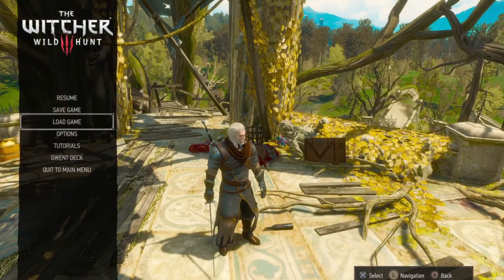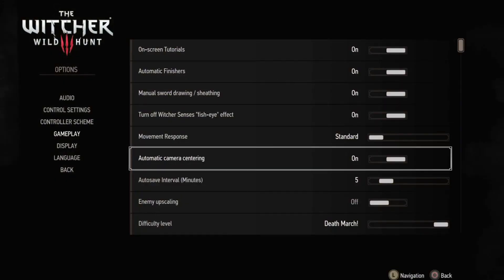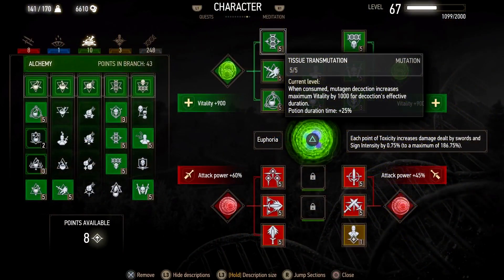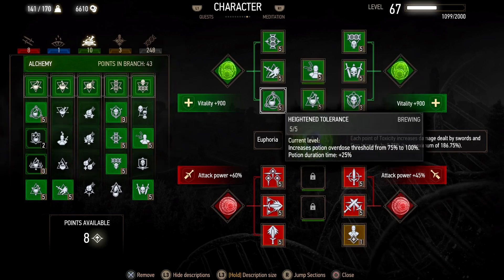Let's go ahead and show you the build. All the footage in this video is on Death March in New Game Plus. First we have our staple Tissue Transformation. Every decoction gives us 1,000 more vitality, and we can have three decoctions up with our current toxicity. Next we have Hunter Instinct. That means when our adrenaline points are at 3, our critical hit damage goes up to 100%.